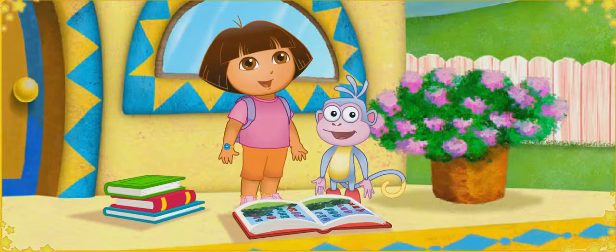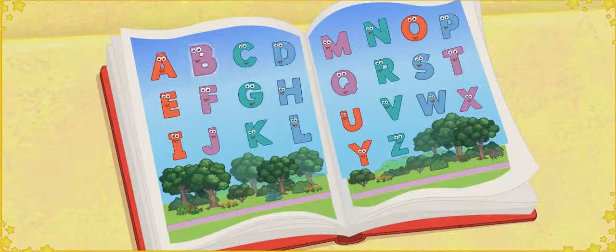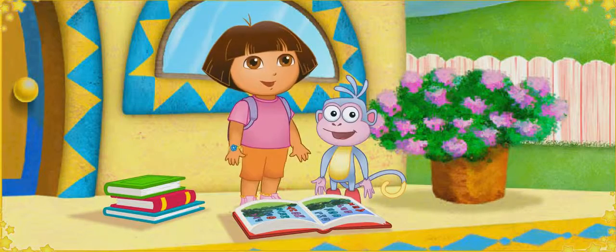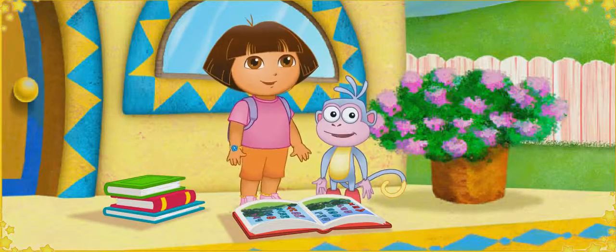Now that we have all the letters, we can sing the alphabet song. Sing it with us. A, B, C, D, E, F, G, H, I, J, K, L, M, N, O, P, Q, R, S, T, U, V, W, X, Y, and Z. Now I know my A, B, C's — next time won't you sing with me?